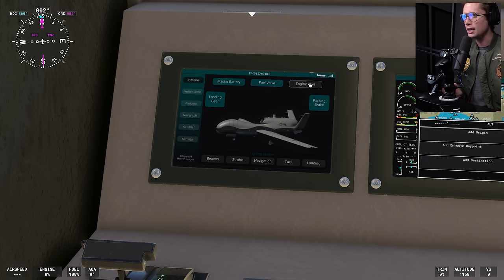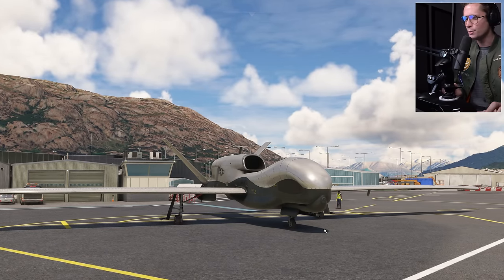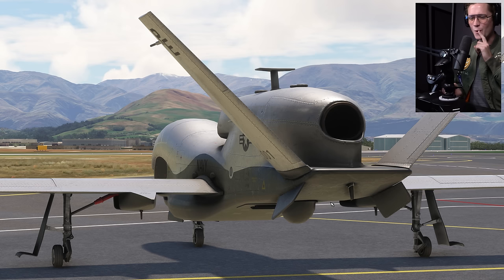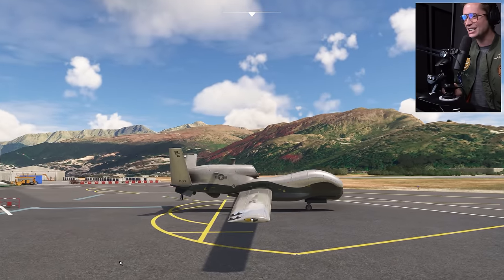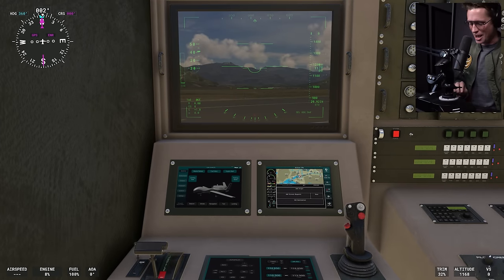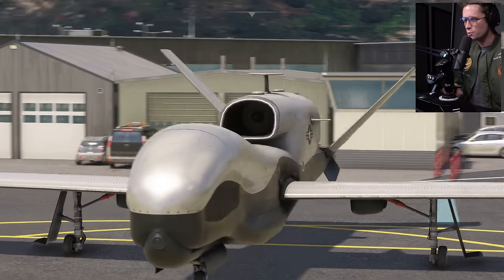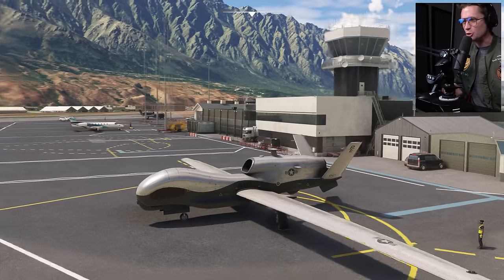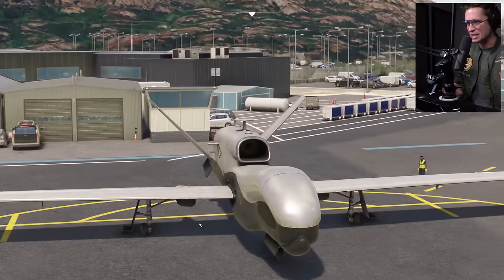We want to turn on the fuel valve and then engine start. She's starting up — there's a big old jet engine in there. We are on the other side of the world in some air-conditioned box somewhere, and we've got this giant incredible piece of military technology obeying every command. This is just such a weird alien-looking thing. These were developed in the nineties — it was first used by the US Air Force in 2001, and it's still so weird and futuristic, honestly very Black Mirror.